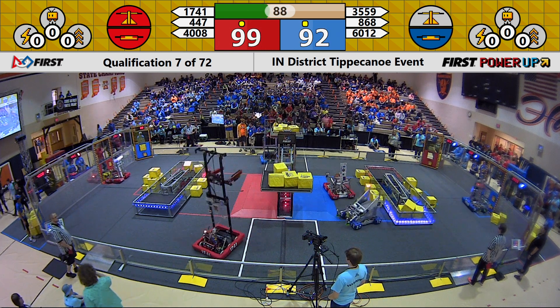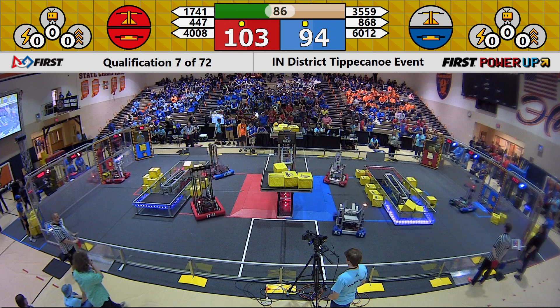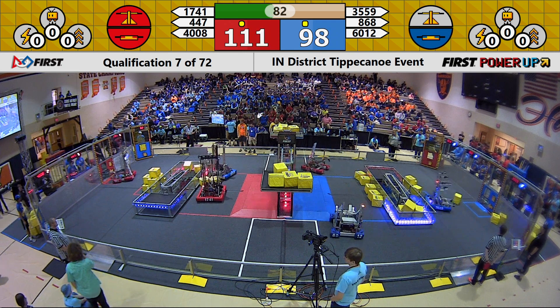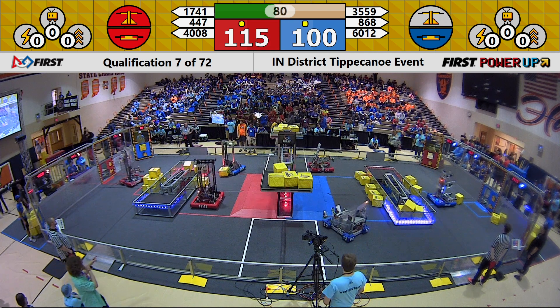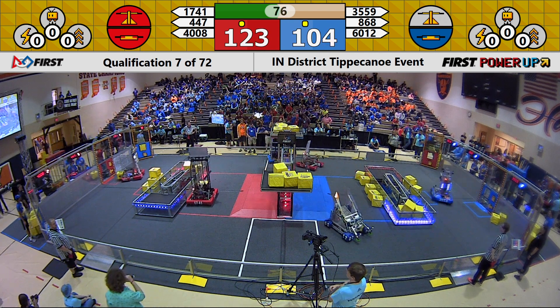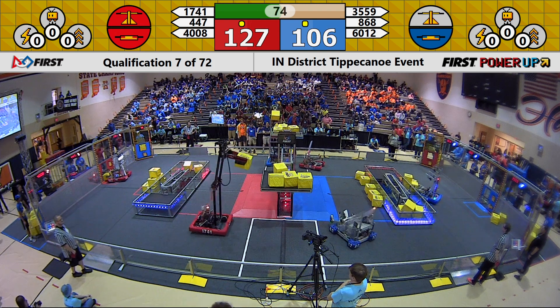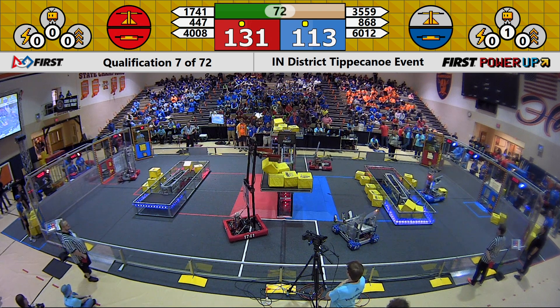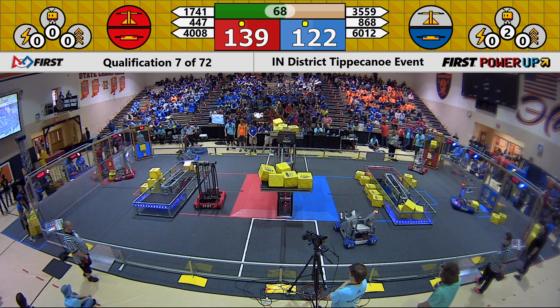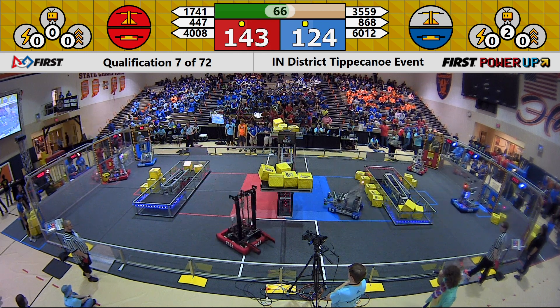Over on the Red Alliance, 447 switching from doing the scale over to doing the exchange. The exchange will allow them to activate power-ups and give them five points per cube. Over in the middle of the field, a little bit of battle for cubes between 868 and 1741. 4008 sitting over there, getting in the way of other Alliance members, going over to the portal, looking to grab another cube.